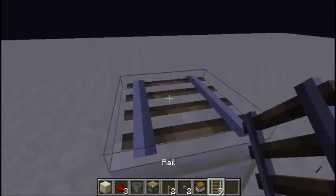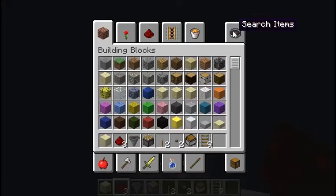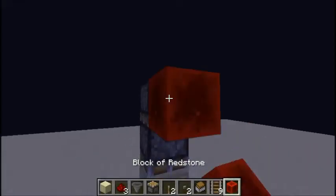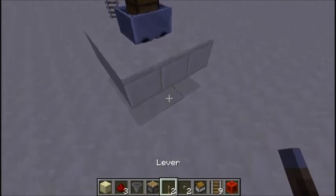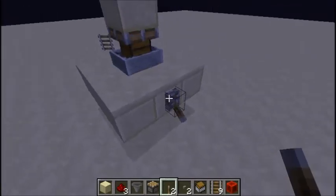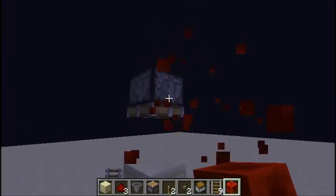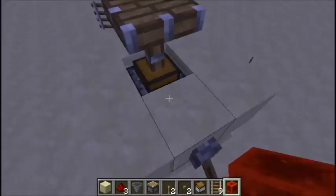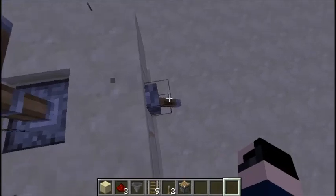Place two pistons facing downwards. Oh, I just moved it — anyways, if you move it like that it's an easy fix, just do that. Then break that block and get a redstone lamp — boom — then break these and get a lever or a button. I prefer a lever. Do it twice so it's down, and put that there to push it down so it's secured.